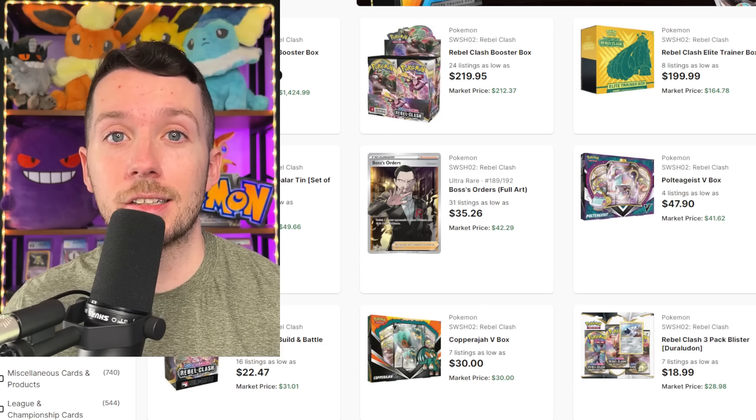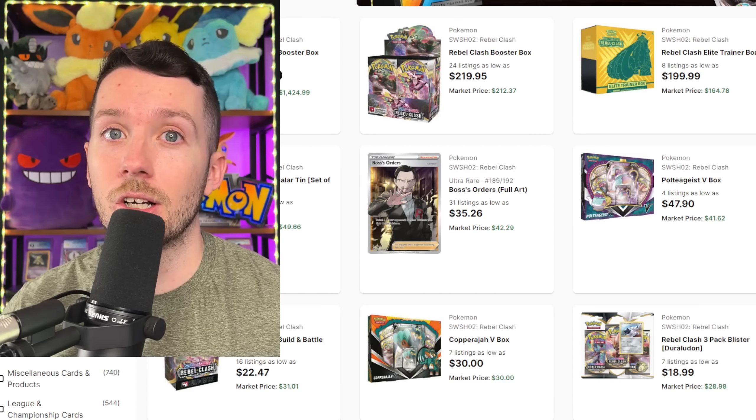Today we're going to take a look at the upcoming English set Paldea Evolved. This set is going to mostly consist of three Japanese sets: Triplet Beat, Snow Hazard, and Clay Burst. There are so many chase cards in these sets as well as some insane artwork, so let's take a look at what we can expect from Paldea Evolved.